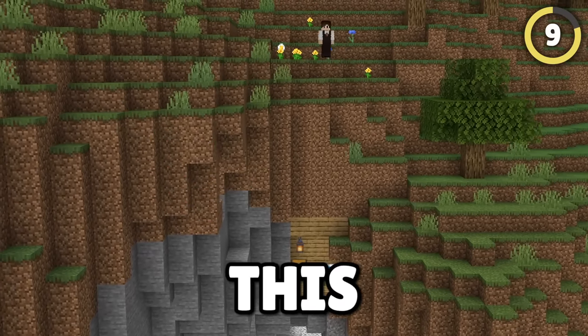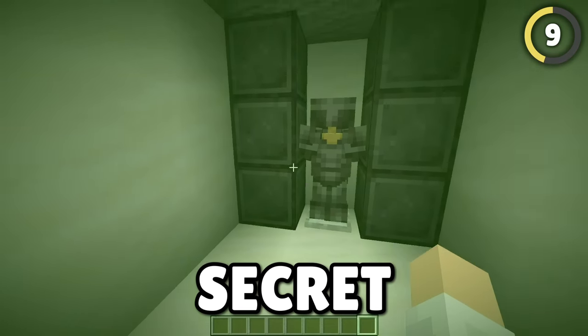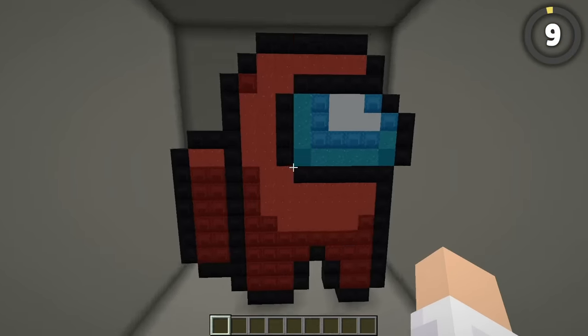If you can never remember where you put your secret entrances, try this out. Shulker boxes are a great way to sort your items, but if you jump on top of one and open it, suddenly you're in your second secret base. For some reason, you can fall through shulker boxes if there's a block above your head, allowing for a perfect entrance that you can even color code and use as storage.